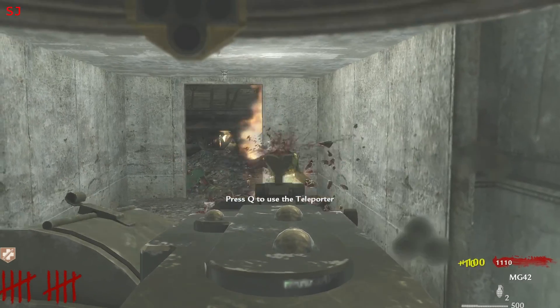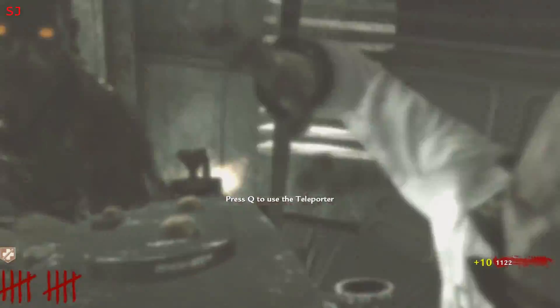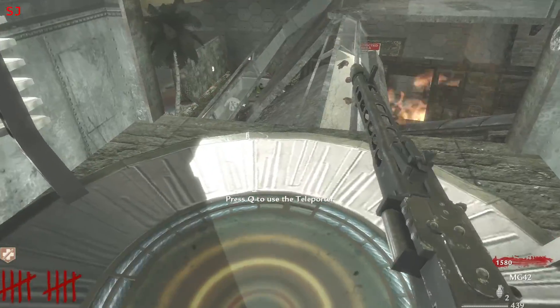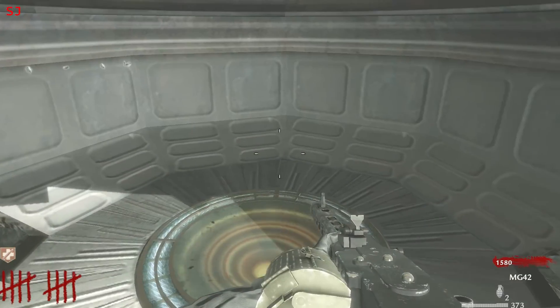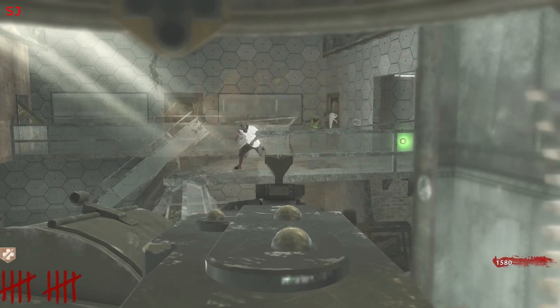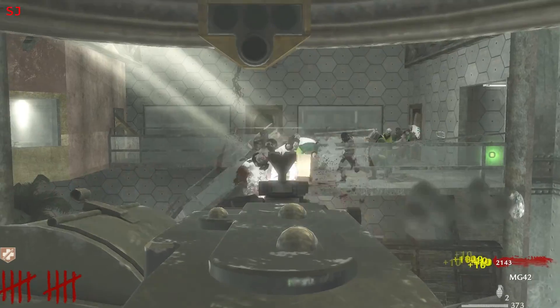We've still got that next area to open up, and then we need to find a key card and a key to open up those other barriers. Let's try and get headshots if I can — build up as many points as possible. Oh my god. Oh my dear lord. How did I survive that? Oh man, that was close. I thought I was gone for sure. I have to be more careful when I'm reloading.